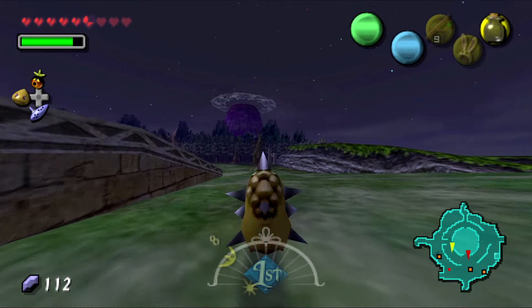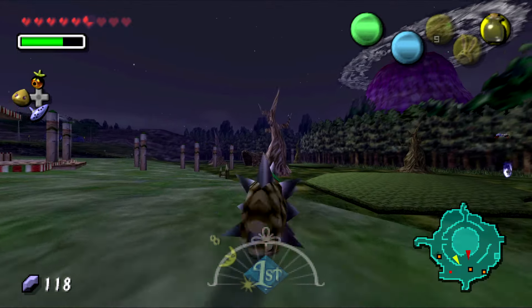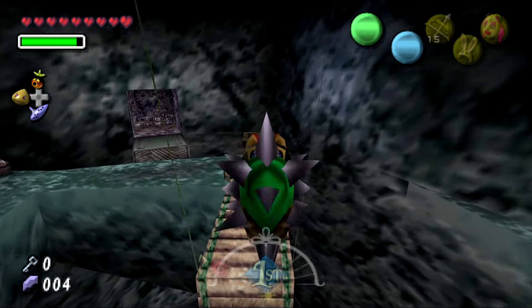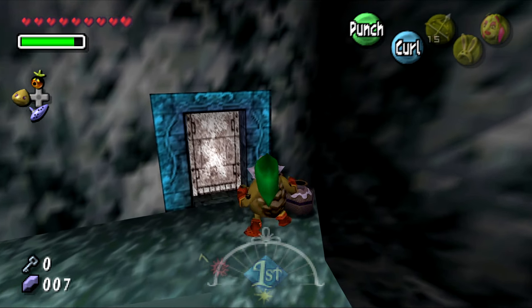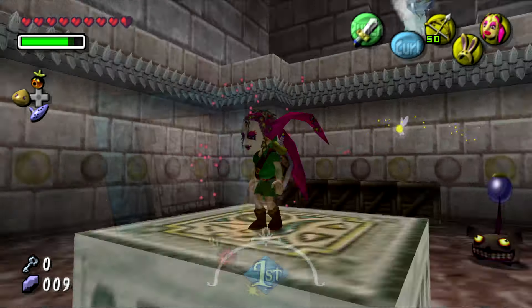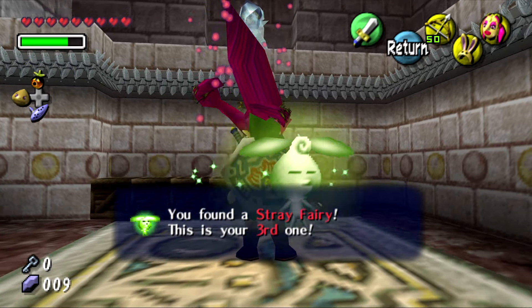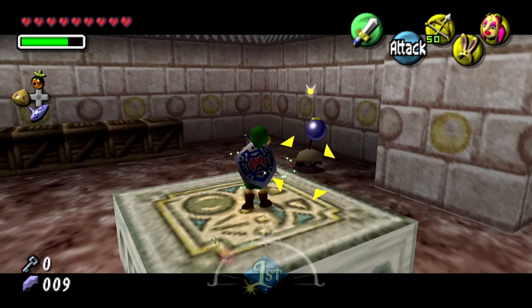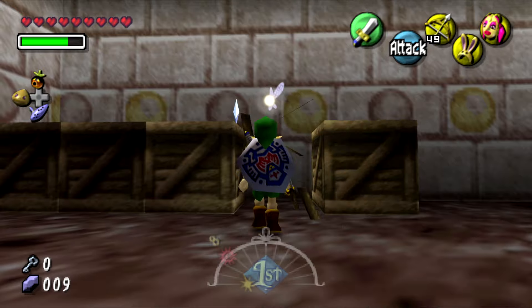The Snowhead Temple consists of areas utilizing the Goron's ability to roll. If you were like me, you spent many hours rolling across Termina Field collecting rupees and items, stocking up before dungeons. The temple has many floors with branching paths and isn't incredibly hard. I used to think it was harder, but after playing it for this review I found it much more enjoyable. The smooth controls of the PC port along with 60 frames per second and HD display definitely make it easier — I believe it was hardware limitations that made it feel harder when I was younger.